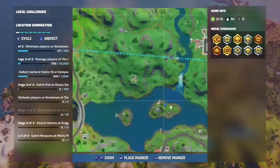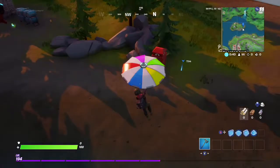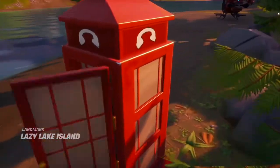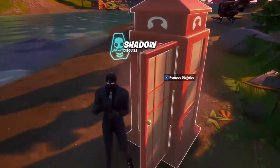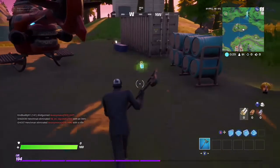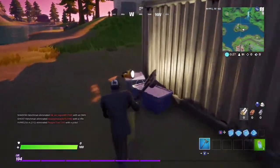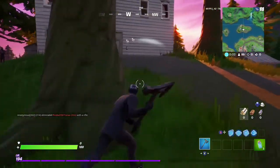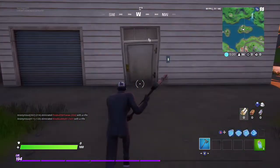Go right over here to this island at Misty Meadows. Once you get on the island, disguise yourself as a henchman and then walk over to this house right here. It's very straightforward — there's one henchman locked chest. Just make sure you don't alert the henchman, walk in, and scan the chest.